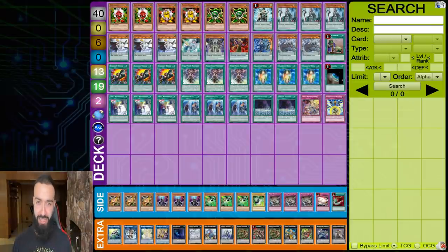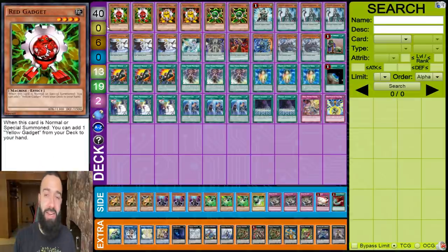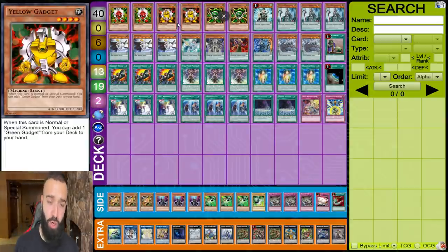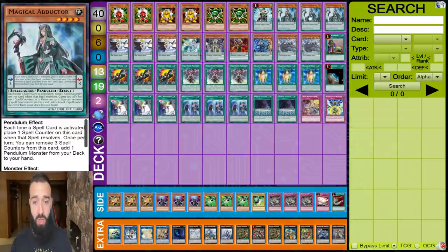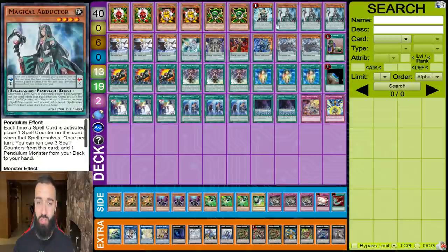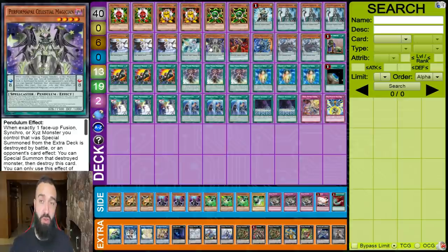This is the list I'll be using — gadget pendulums. We got six gadgets. The idea behind it is the rank fours, and the rank fours right now are so broken with Zeus. The idea is they plus one every turn: normal a gadget, pend a gadget, get another gadget, and you get a free rank four. You got all your scales with the low scale of Servant Abductor and high scale of Zephyr. We got a bunch of spell cards to resolve it and a magician engine to synergize with the level fours. Celestial gives you another plus one like a gadget, and Zephyr gives you a plus one.